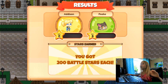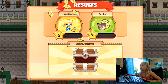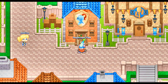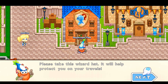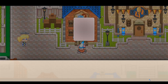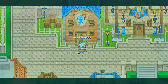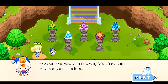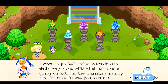Oh my gosh, I'm on level 4 and Pico's on level 3. Pico's my little cat, as you can see. Look, Pico! So we open my chest. Thank you so very much for taking care of those brutes, I was simply terrified. Please take this wizard hat — it will help protect you on your travels. Okay, follow me. We made it! Well, it's time for you to get to class. I have to go help other wizards find their way here, and find out what's going on with all the monsters nearby, but I'm sure I'll see you around.